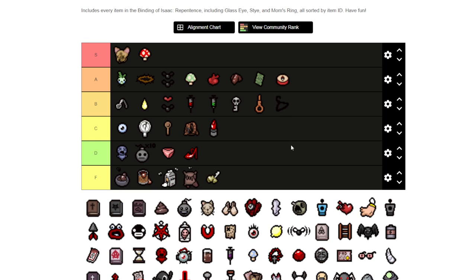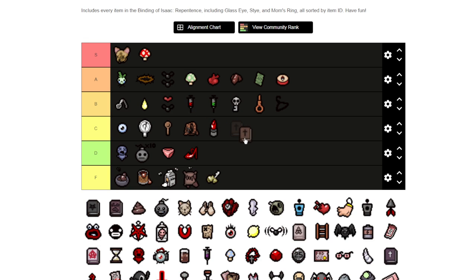Odd Mushroom I'm going to put at B because it's a decent tears up, but not as great as Sad Onion. The Bible I'm going to put in the C range — it's good for killing Mom's Foot and then going to the Womb and taking down Mother there too. It helps with occasional flight, but if you're fighting the Devil or the Mega Satan it'll kill you.